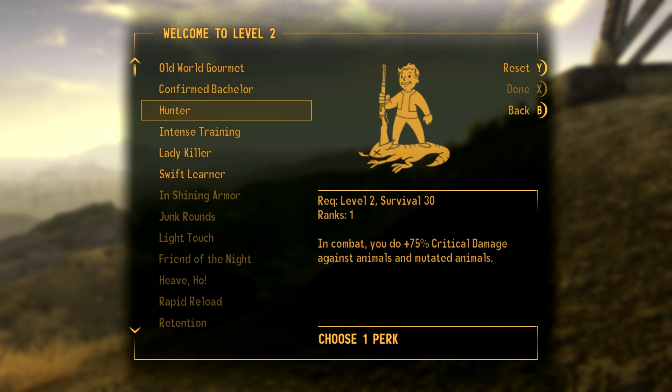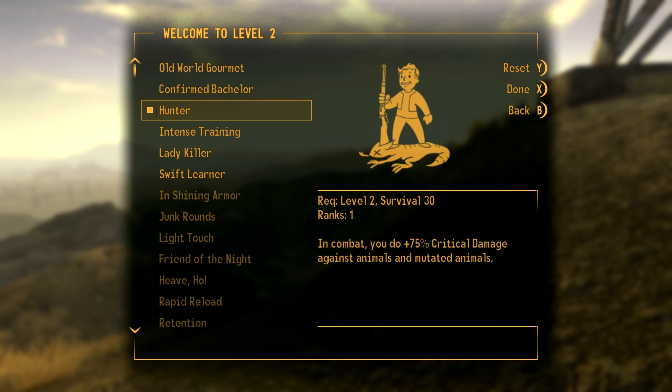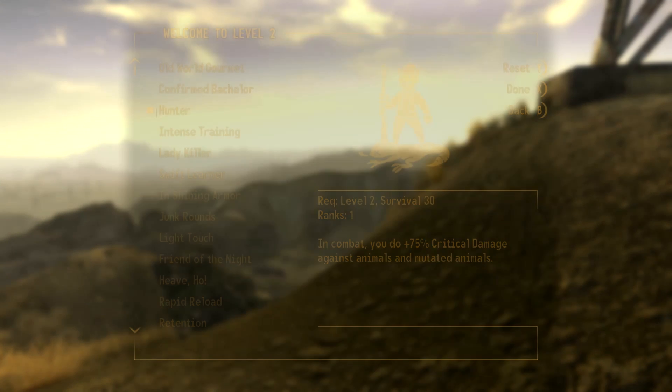You could pick this: 75% critical damage against animals and mutated animals. Against animals and mutated animals it would pretty much negate — I'm not sure about the math of it — but the heavy handed 60% loss to critical damage, because we have all-round more heavy handed damage. Instead, I'll do that one because it's survival, and who doesn't like punching mutated animals.